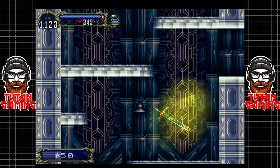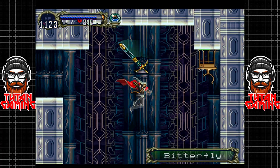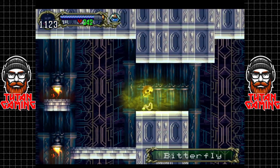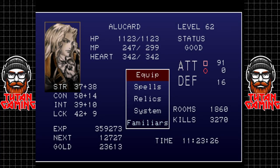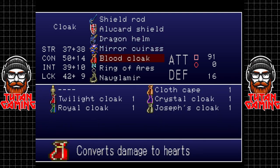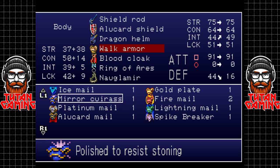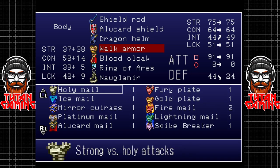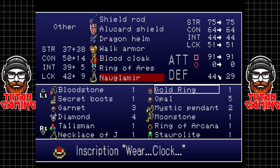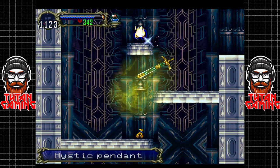Up here let's just chip this one off. Money - can we grab that? Yep, 400 - that's a big bag of money. What did he drop? Mystic pendant - what's that about? We've still got the mirror caress on as well, that's no good. Let's go for the walk armor which is going to over double our armor. The mysterious pendant just increases our MP restoration - nothing to see here.